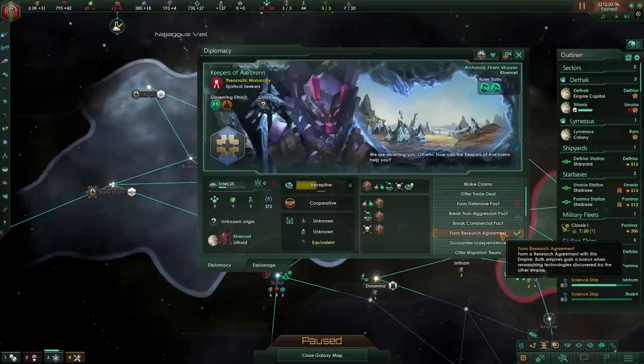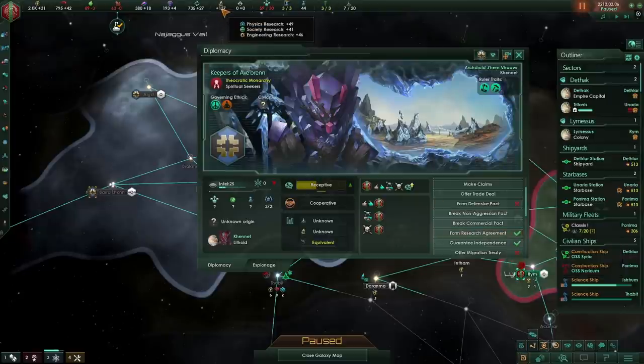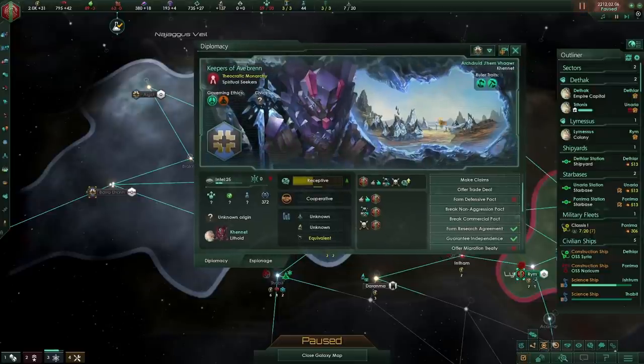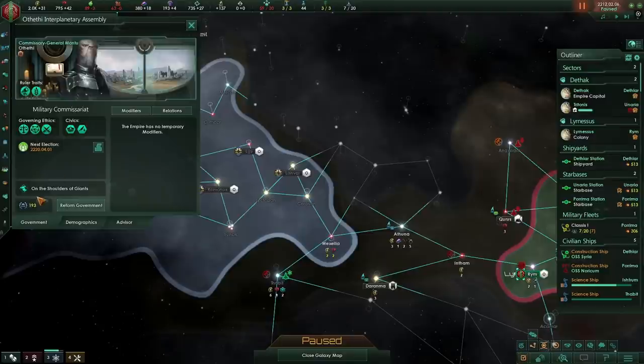We could also form a research agreement. Why might a research agreement be better than in Stellaris 2.8? Research agreements provide a 25% buff to researching technologies the other civilization has already researched. In addition, even if you have a larger research output than your neighbor, they provide a raw number of research points. So it can be useful to get research agreements even with less advanced civilizations — you're basically directly converting a small amount of influence into research. Whereas before I'd recommend never doing them, research agreements now have their place.